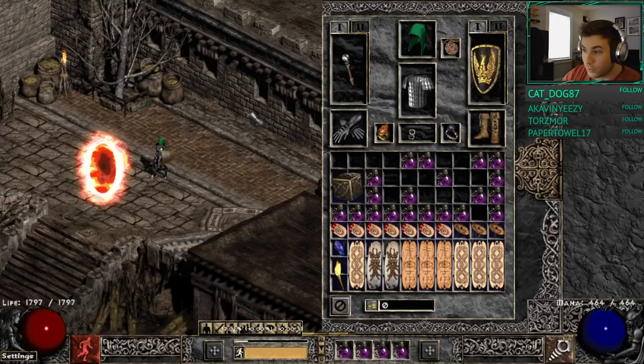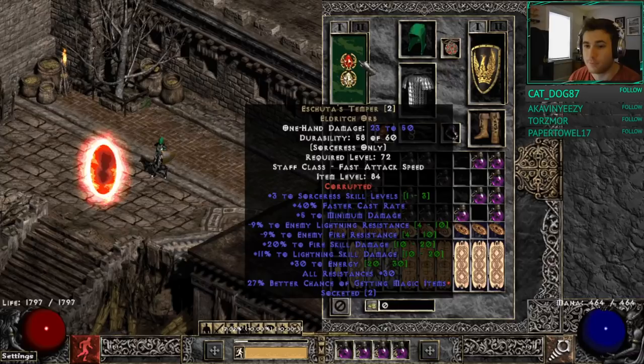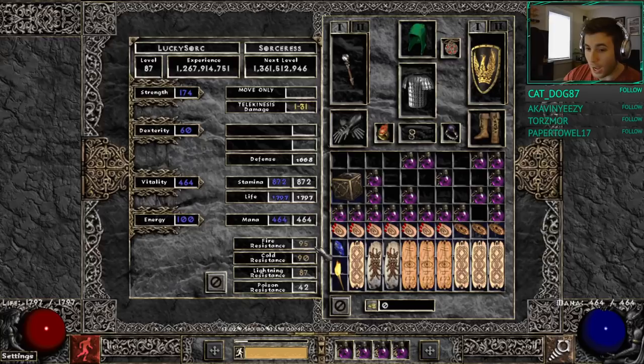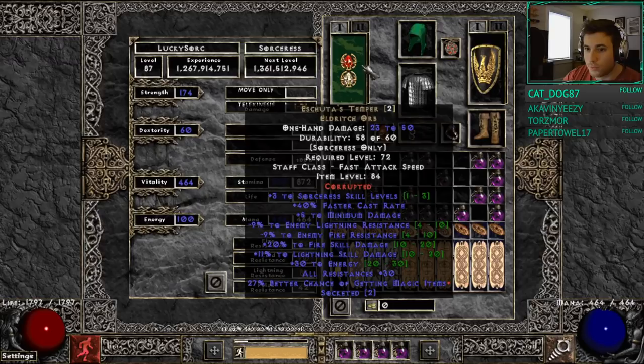Now we'll go over the gear. My weapon is an Ishuda's plus 3 Sorceress skills with some fire damage. It has 2 sockets and is socketed with two 15 all-res jewels. That is to help boost my resistances for the fight. On my character screen, I have 95 fire res, 90 cold, and 87 lightning — these are really the three main elements of damage being dealt in the Diablo Clone fight. We want to make sure all of our resistances are capped and as high as possible. We're using the jewels to get that res and the Ishuda's to get a ton of damage so the fight goes quicker.